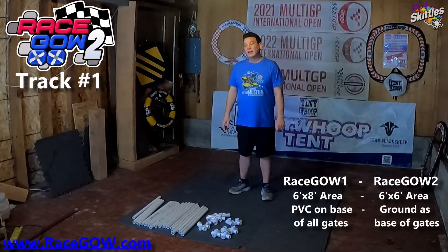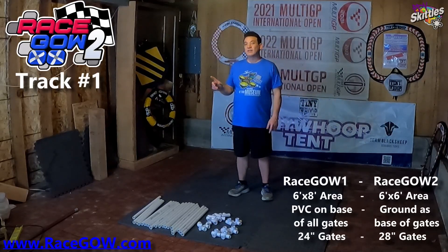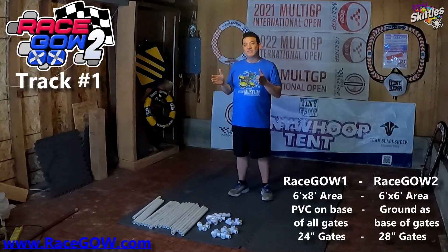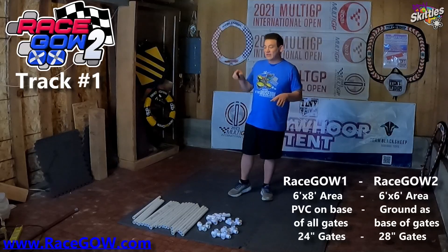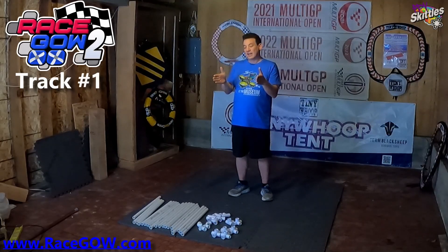If your gate is on the ground, it just needs three sides — the top and the two sides — to be a complete gate. One other change is the size of the gates. In RaceGao 1 we had a 28-inch open square on the inside, which made for pretty big gates. It's based on the Tiny Move Cube gate and it's great for freestyle, but for racing we want to go smaller, so this season we're going 24 inches center line to center line.